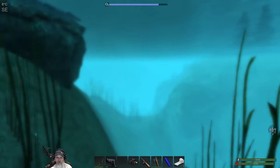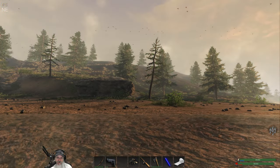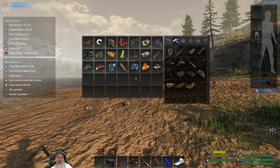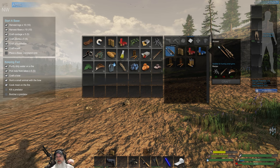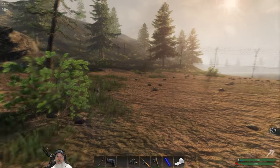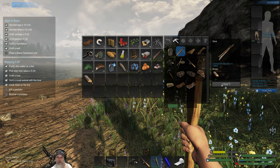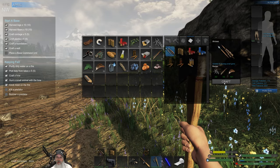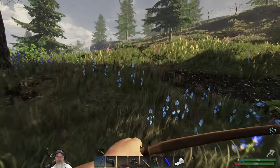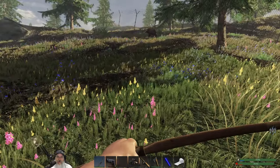We can make some arrows with the two nails we have, and we should, because we're going to need to kill some more chickens and rabbits today. Rabbits are preferable at the moment because we get cloth from them. For arrows we need sticks - we've got plenty of feathers, we just need one more stick, and we need some wood for that. We can make two arrows, and hopefully we can bag two rabbits with that. The name of the game today is crates - we've got to find crates.